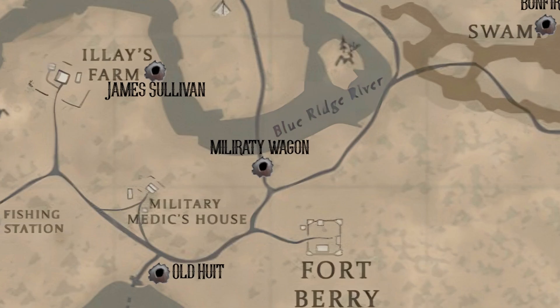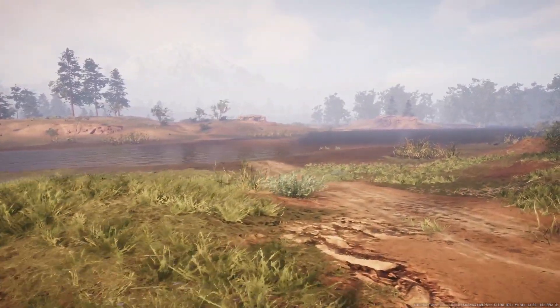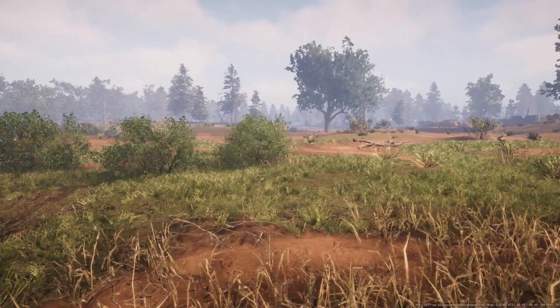Military Wagon is east of James. It sits just across this river crossing near this road intersection. You need a military outfit in order to extract here. It's also near Fort Barry, which is really dangerous, so be careful around there. I don't have a recording of taking this extract, but you will see a wagon spawn right here.